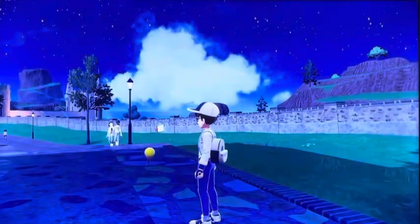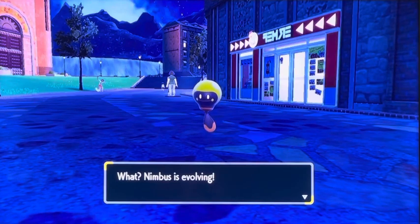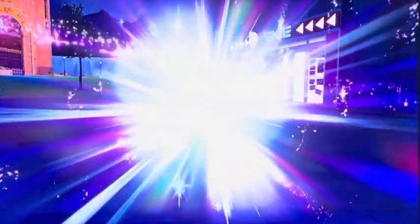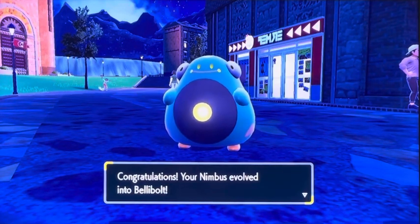Thunderstone — use this item on Tadbulb. Here we go. Nimbus is evolving! Let's see what it evolves into. That's what the gym leader had — this Pokemon! Awesome. Belly Bolt. Nice.